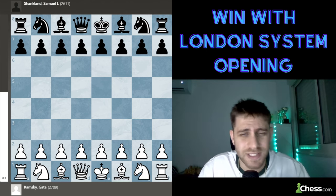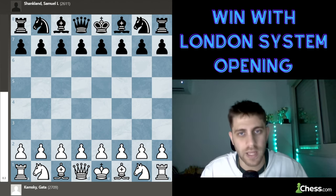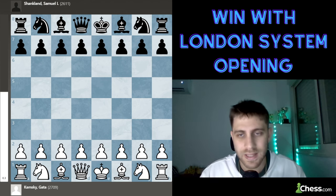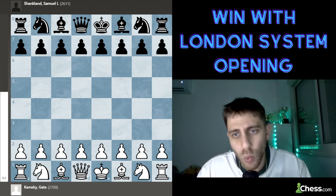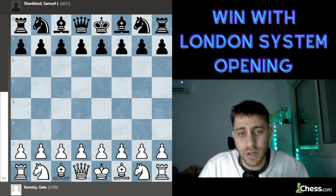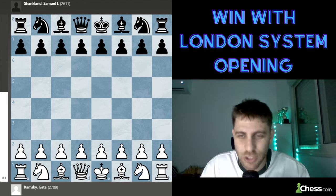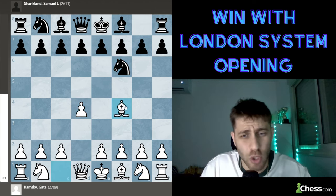What can I tell you about the London System opening? Generally speaking, this is an opening that players at the beginning of their chess journey start to play, because no matter what Black does, White will develop his pieces the same way over and over again with very similar ideas. White doesn't need to know much theory. In this particular game, I really want to show you a very beautiful trap with the white pieces. Let's start: d4, knight f6, and bishop f4 — White is developing this very important bishop.